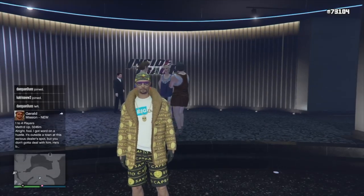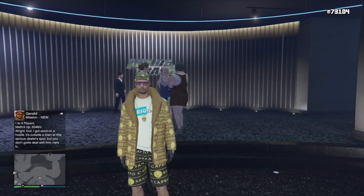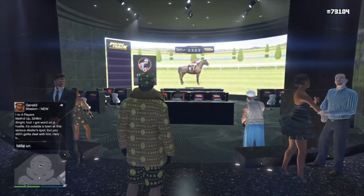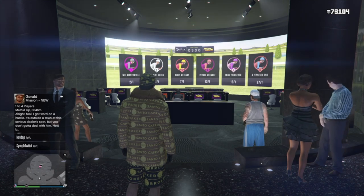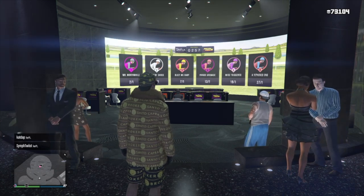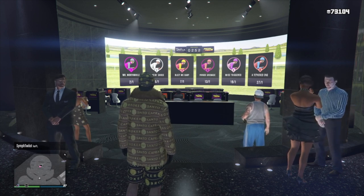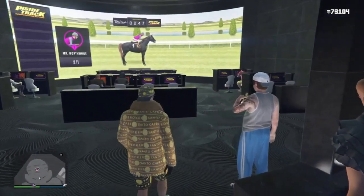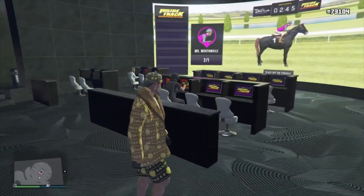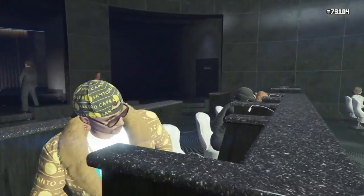Hey, what's going on guys, it's Frolicx here bringing you another GTA 5 Online video. In today's video I'm going to be telling you one of the best ways to make money in GTA 5 Online in the Casino DLC. The reason I'm telling you this is because you need poker chips to buy clothing items in the game. If you've already seen the video on roulette, that's a really good method, but this method is safer and you can make a little bit more money a little bit quicker. If you don't know how to gamble there's a video on my channel — go check it out.